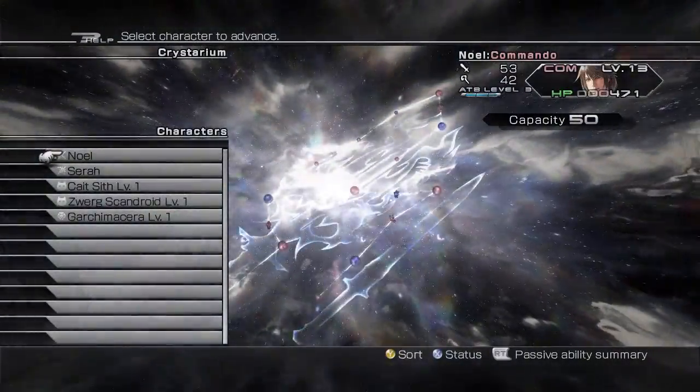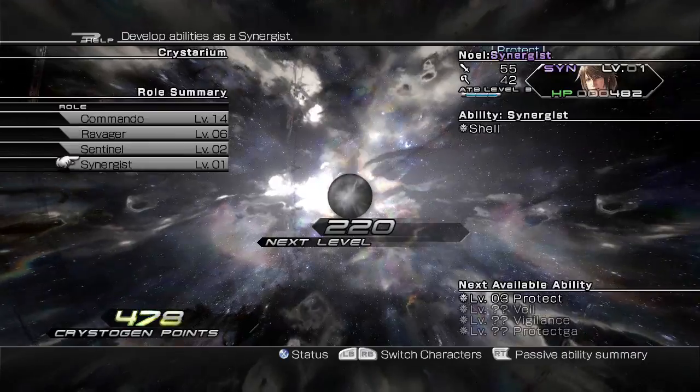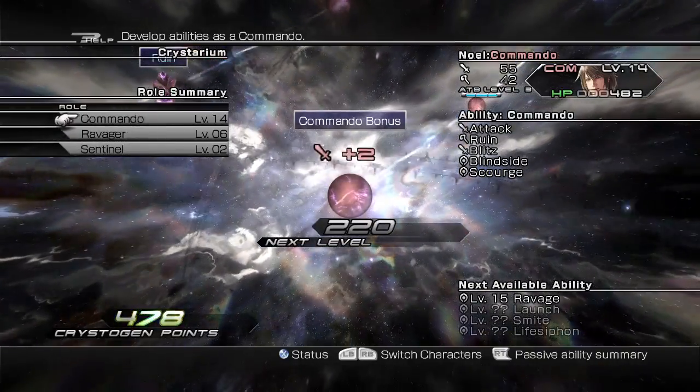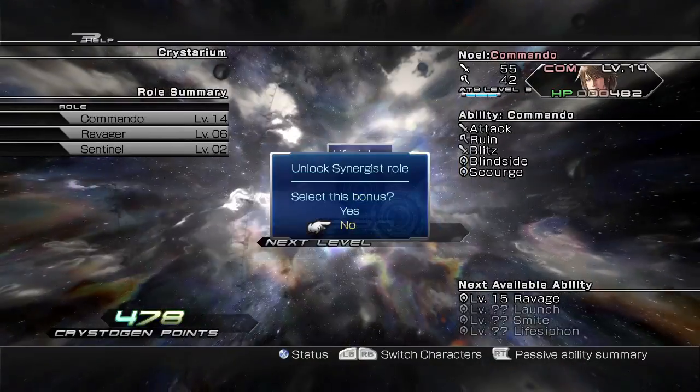The Crystarium returns as the primary means of developing characters. As players adventure, they will earn Crystogen points by completing missions and achieving victory in battles. In the Crystarium, players will now have more options and flexibility as to how they spend those points to progress their characters.